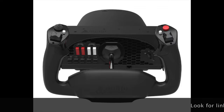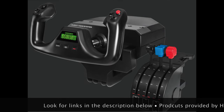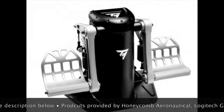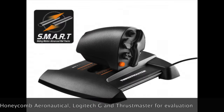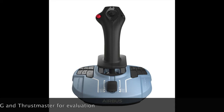We'll be setting it up this week, along with some gear I got from Microsoft for demonstration purposes. I'll be testing the Alpha Flight Controls Yoke and Switch Panel, the Logitech G Flight Simulator Yoke System with Throttle Quadrant, the Thrustmaster Pendular Rudder System (TPR), the Thrustmaster TWCS Throttle System, and the relatively new TCA Side Stick Airbus Edition, also from Thrustmaster.